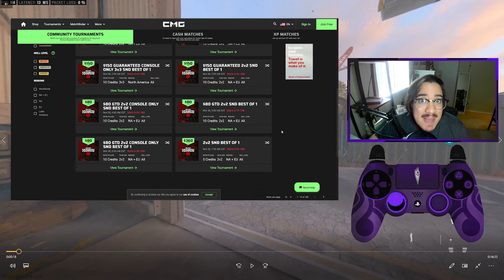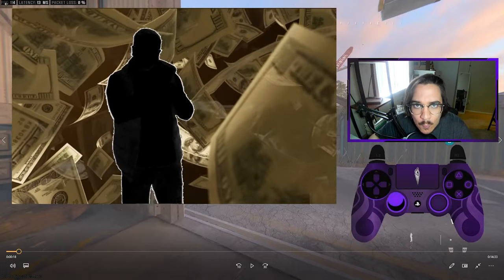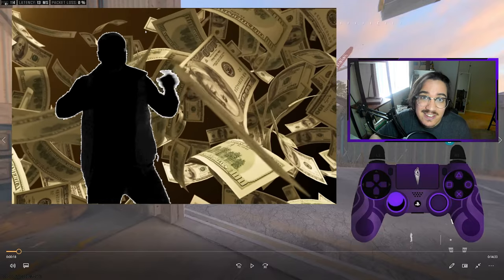Now for beginners, I'd highly recommend getting a friend, maybe two friends, and just start practicing on S&D. There are free matches you can play to practice, but over time you can start doing wagers — $1 wagers, $2 wagers — and then that can start turning into tournaments. Right now you can sign up, do a $1 wager, and you might be $1 richer today.